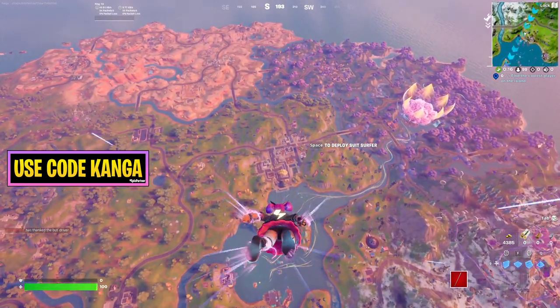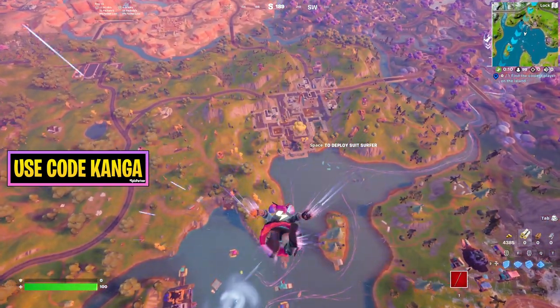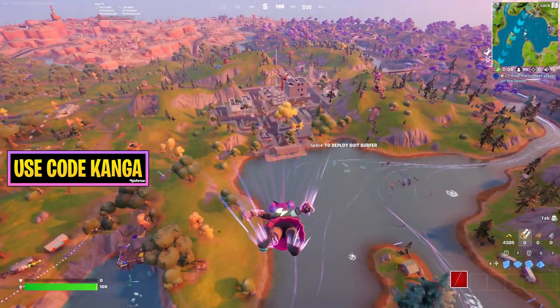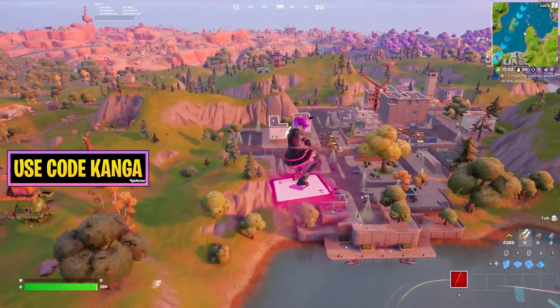One of the Fortnite Week 8 quests is going to be to find the coolest player on the island. This quest is under my map as well, and it doesn't give you a location, so it might seem like a really weird quest, but it's actually a pretty wholesome one. Confusing if you don't know what to do, though, so I'll show you where you can go to complete this.